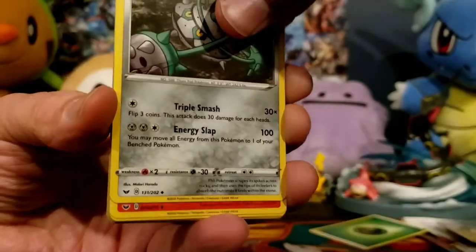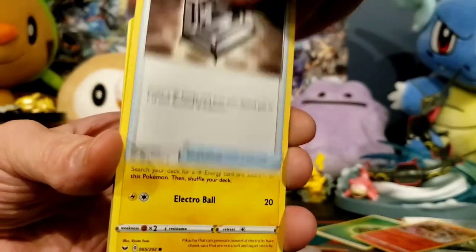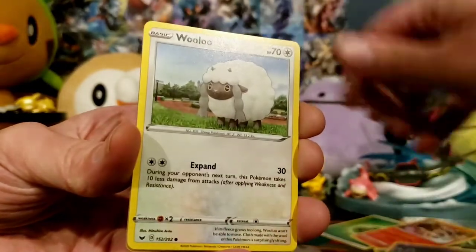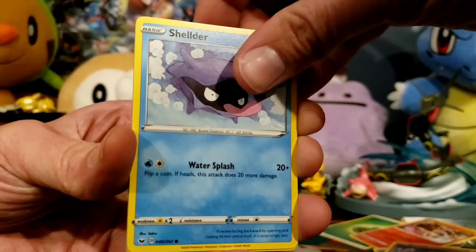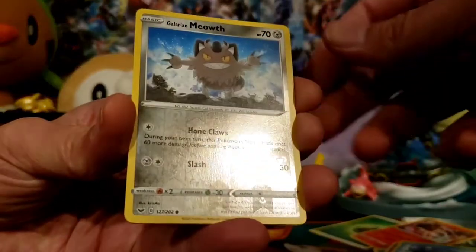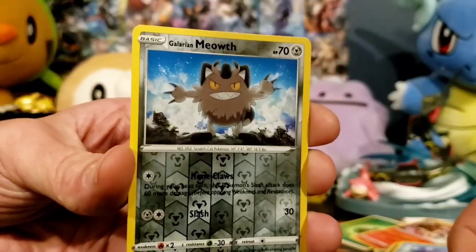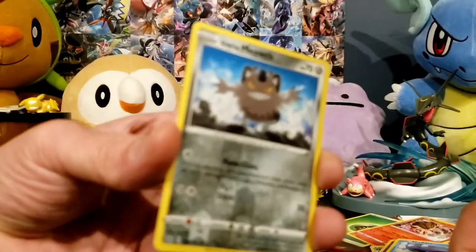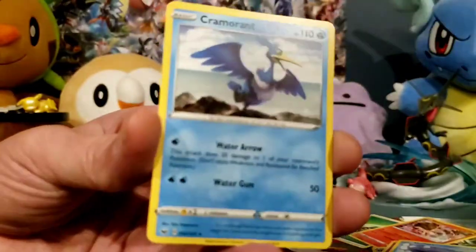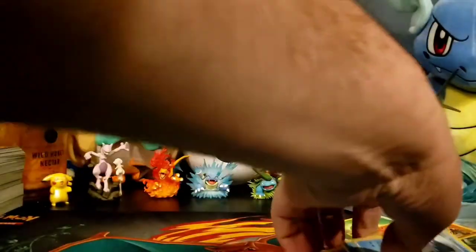We got a Grass Energy, Ferrothorn, Heatmoor, Metal Saucer. Pikachu, Sinistee, Wooloo, Shellder, Croagunk. The Reverse Holo is a Galarian Meowth — I don't know if I said that right; is it Galarian or Galarian? I know people get very angry when other people pronounce it wrong. Grow up. And a Cramorant, non-holo rare. Alright, first pack.